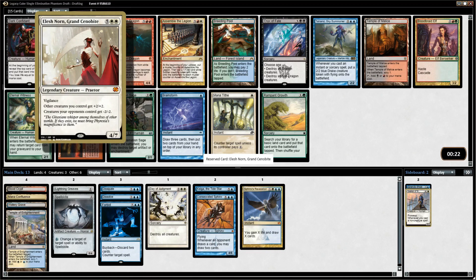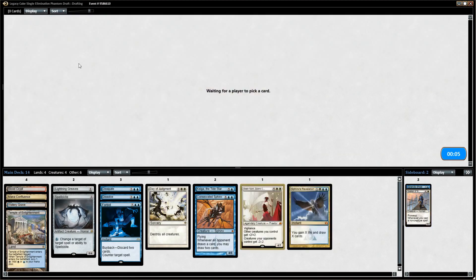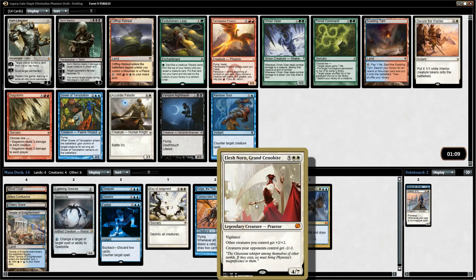Elesh Norn is just insane — it looks good but it's even better than it looks. Green ramp decks rely on a lot of one-mana elves and things like that, or you have mono-red aggro decks and white aggro decks. Those decks just die immediately to Elesh Norn. If you can get to seven and play her, all their creatures get minus two minus two — they often don't have creatures with more than two toughness — so you just kill their whole board and make all your creatures huge. There's almost nothing they can do about it.